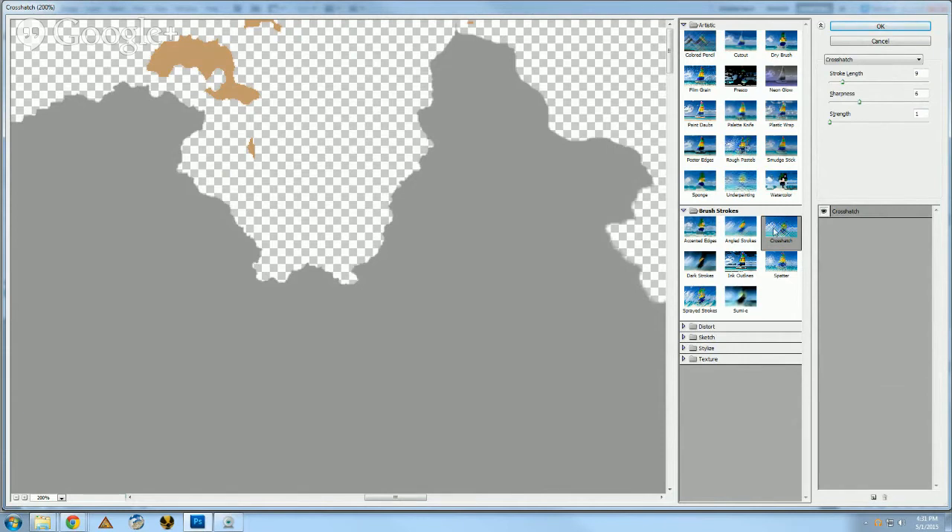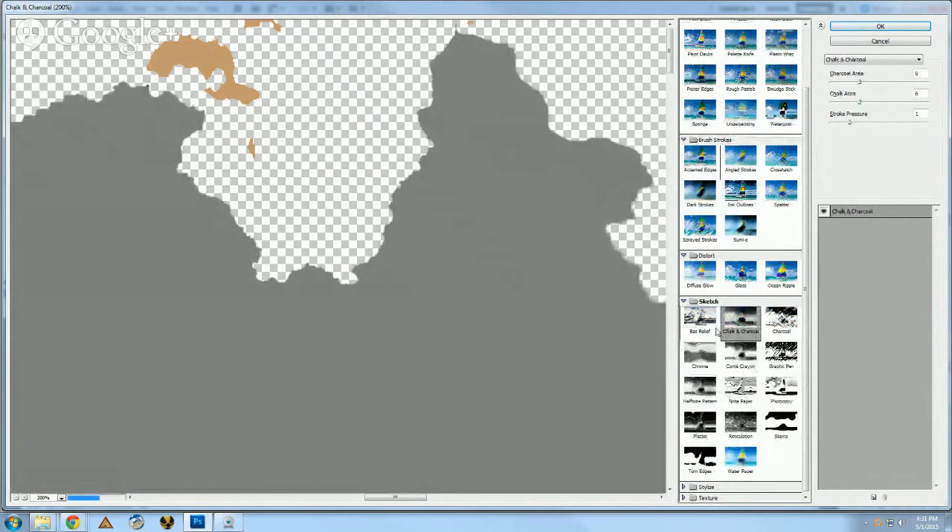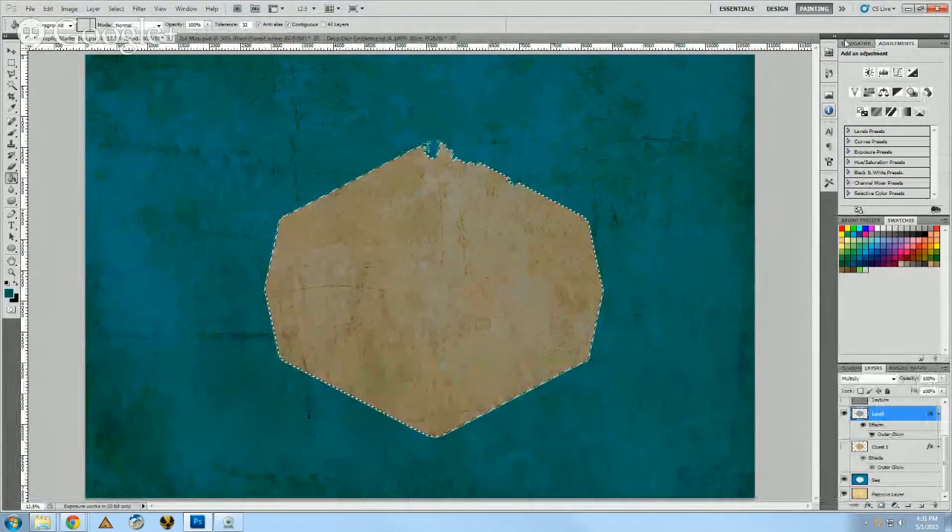Crosshatching is where you take your pencil and go left to right, in opposite orders — top right to bottom left, top left to bottom right. There's also Angled Strokes, which is how I personally draw, so if I wanted my players to feel like it was drawn by someone who draws like me, I'd go with that. There are tons of different options — I'd stay away from Watercolor as it looks a little weird. Charcoal looks really good actually — it's got these feathered edges, which is a byproduct of the charcoal process.